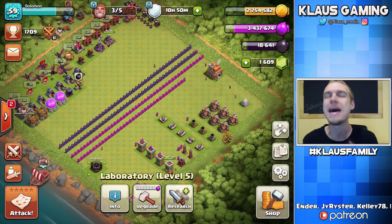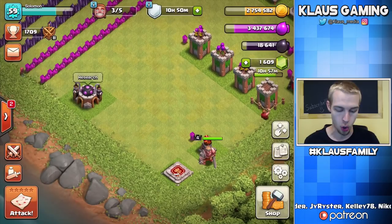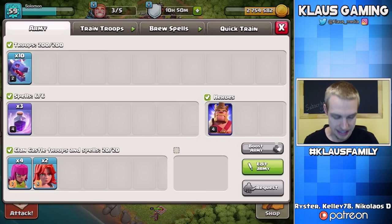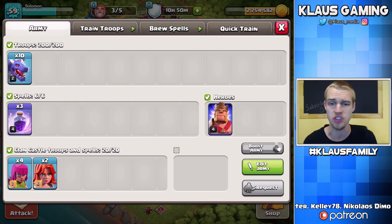We're also going to either do the King to level 5 or the Hogs in the Laboratory to level 2 — I haven't decided yet. But I do have a Book of Heroes, so I can book that King down if I really want to. Still using the Dragons. I've got a defensive Clan Castle right now — Valkyries in the Clan Castle are so powerful, so I say we just go for it.